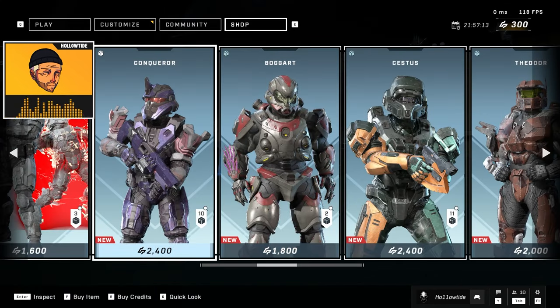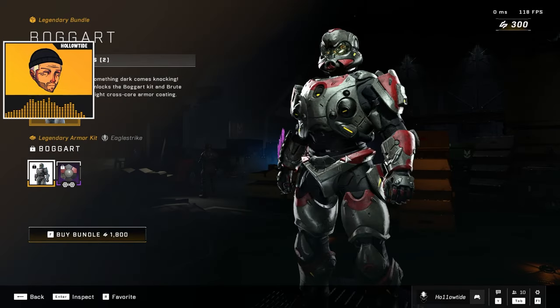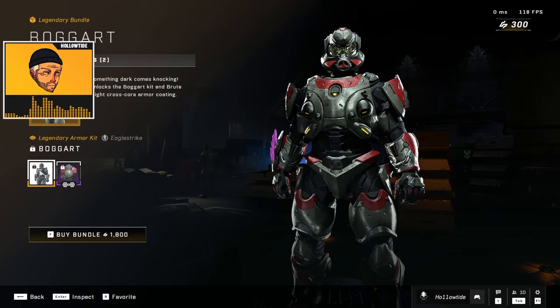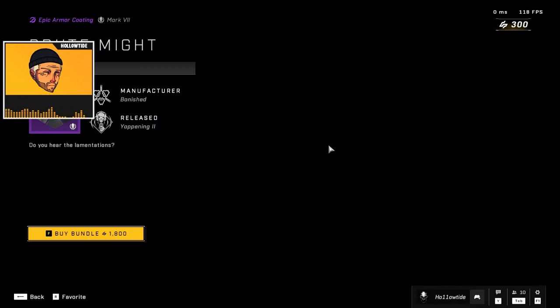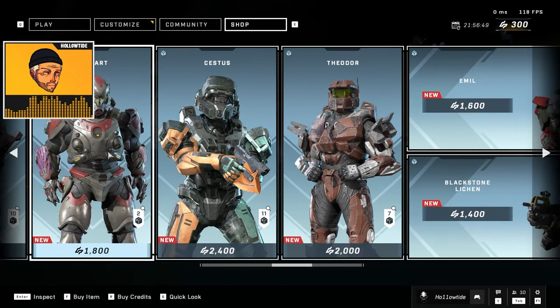I'm gonna have to get a gift card from Microsoft to even think about buying this. You have Bogart, which has the Needler — this is 1800 — but this seems almost more worth it than the Conqueror set, even though you only get the armor core and a coating. And then there's more — there's more! 2400 for Cestus.